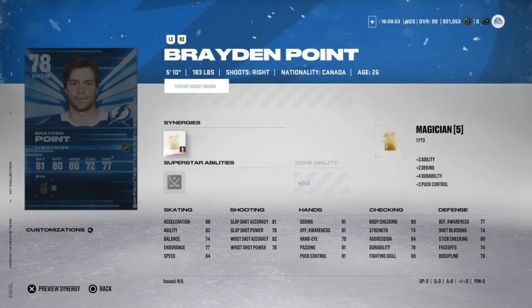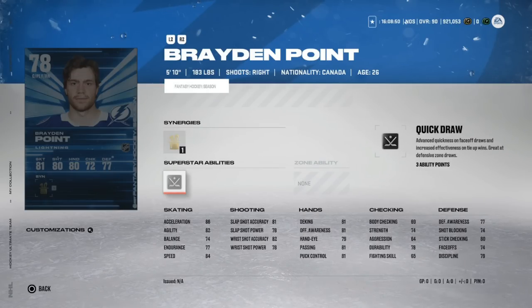Brayden Point is 78 overall — a 5'10" centerman with Quick Drop, which is a huge bonus. He has five goals and 11 points in 11 games. However, his balance is really low, his faceoff rating is really low, and he gets hurt often — he's been around 20 goals the last few years due to injuries. He needs another 10 goals before he's usable, reaching 88 overall, and even then that 74 faceoff rating is tough. I'd rather sell than bank on him.